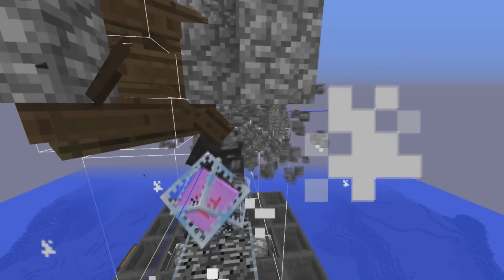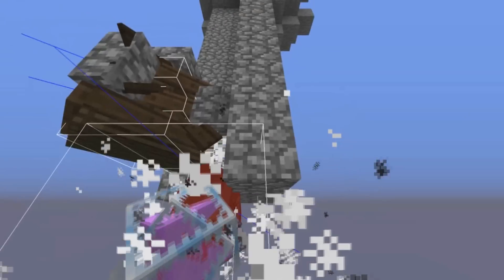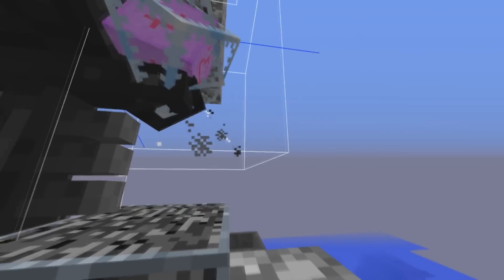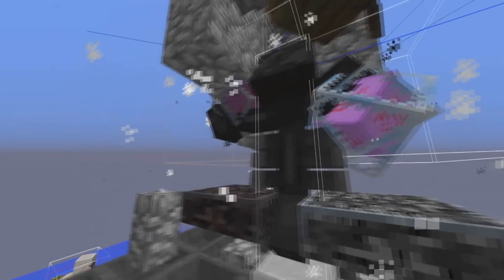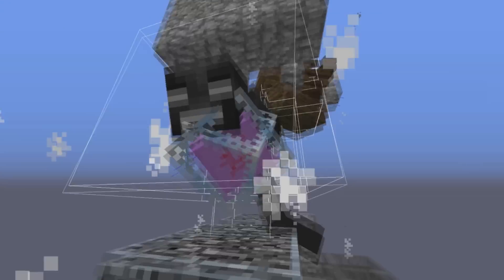If the ender crystals had nothing to support them, the pushed blocks would push the ender crystals downward — and we do not want that. That is why we have this cobble wall here, which is 1.5 meters tall, holding these ender crystals in place so they cannot be pushed down by the cobblestone being pushed in. We also have a cobble wall on the other side as well, preventing the ender crystals from moving downward.